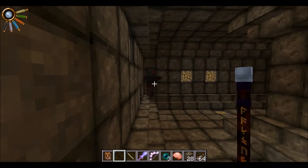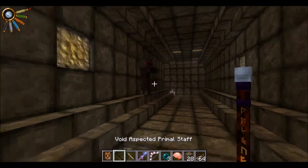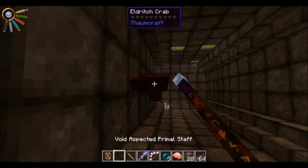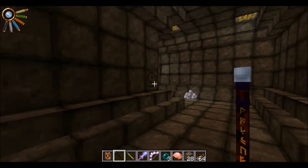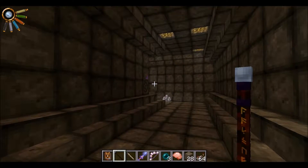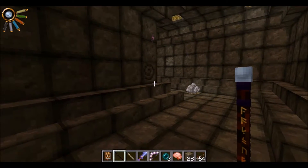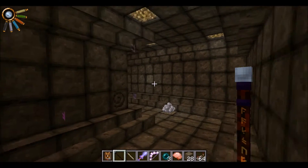Here's a Shambling Husk — basically a zombie, but when it dies it turns into an Eldritch Crab. That's something to be careful of. That is rune stone. See those runes appearing in the air? It's going to start shooting lightning at me if I stay close.